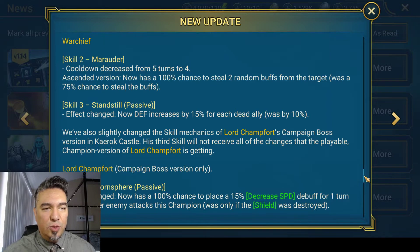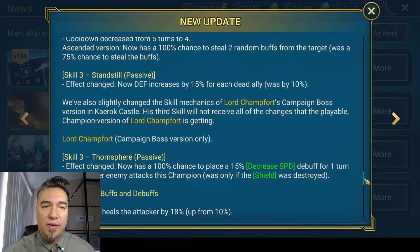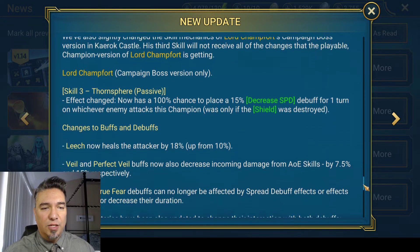Warchief: his skill two Marauder's cooldown decreased from five turns to four, which is nice. And the ascended version now has a 100% chance to steal two random buffs from the target, which was a 75% chance — that's an awesome 25% increase. And his passive Standstill: defense now increases by 15% for each dead ally, up from 10%. That is a nice boost as well.